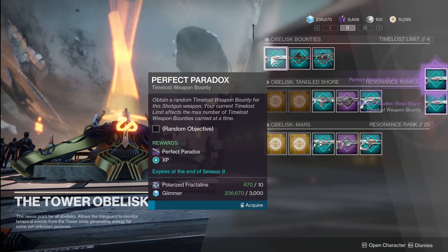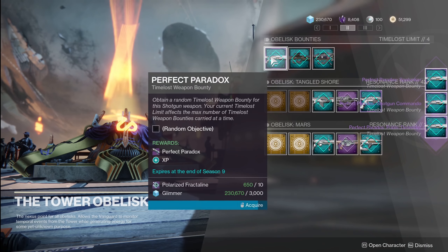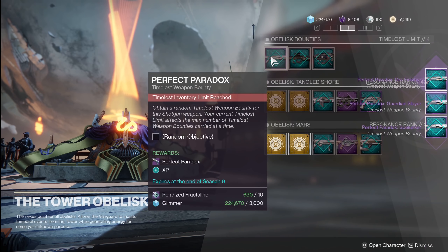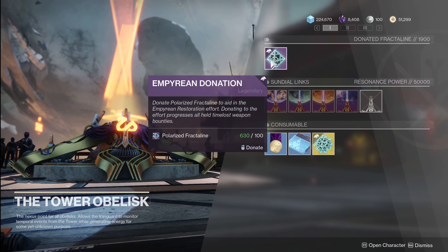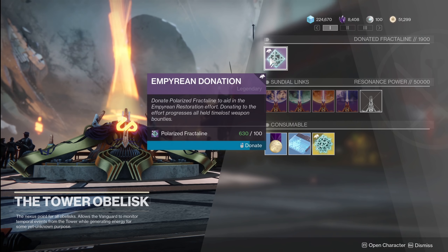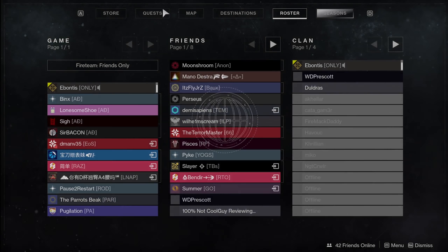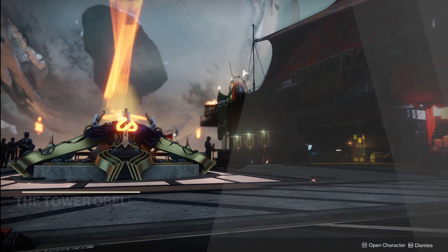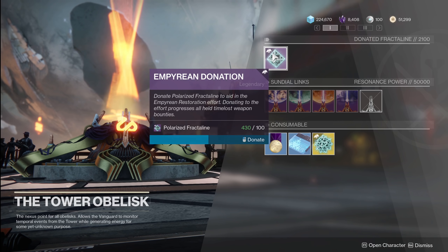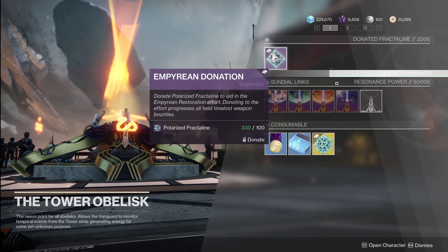As you pick up the Perfect Paradox, it does this little glitch where it freaks out. Normally I can only hold 4, but I can buy another one, and another one. Mine usually seems to stop at about 6; everything else is likely going to be 4. Either way, when I turn in 400 Fractaline, I'm going to finish these 4 bounties. I've turned in 2 so far — every one is at about 50%, roughly 25% per donation. Two more donations and I'm going to finish every weapon bounty.